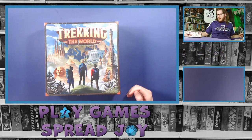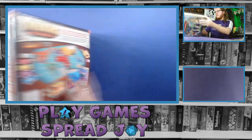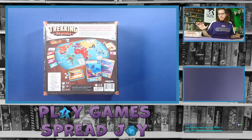So we have Trekking the World — this is a two to five player game for ages 10 and up that plays in about 30 minutes to an hour. It is from Underdog Games. The back of the box shows in general what you expect to see when it's set up on the table: a game board that looks like a world map, cards, chips, tokens, and whatnot. This gives a really good indication of what you should expect to see in the box.